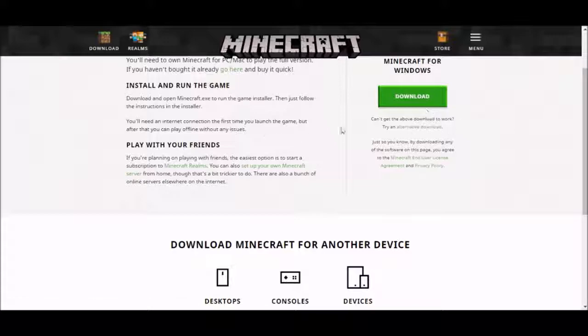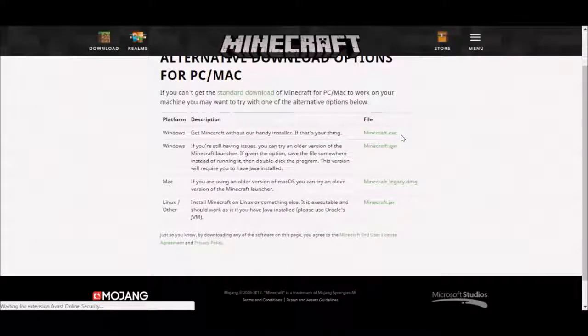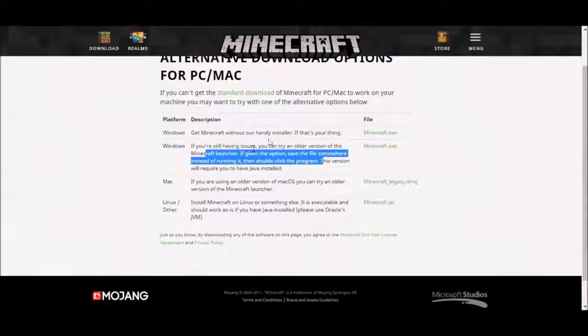When you see this page, click on 'Try an alternative download.' Once you've clicked on that, you'll find a page where you'll be able to download this old version. It should be the second one — it says Windows. If you're still having issues you can try an older version of the Minecraft launcher. Just go ahead and click on minecraft.exe.